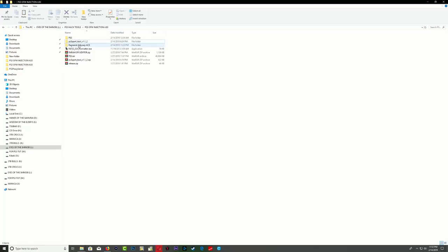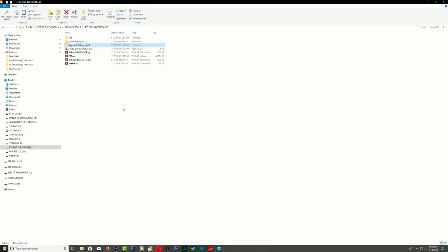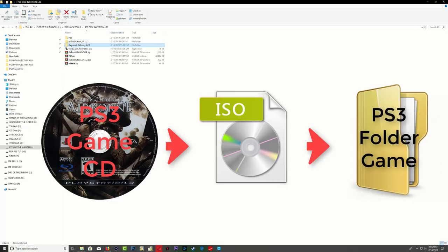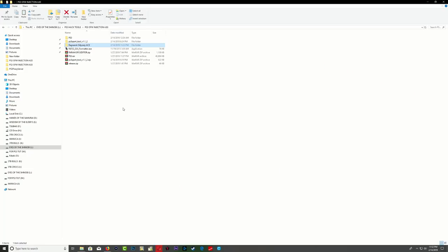Also keep in mind this will only work with folder games — extracted disc games. If the game was extracted from a PS3 game CD it will work. If the game was extracted from a PS3 game CD and then converted to an ISO, all you have to do is extract the ISO and it will still work. PKG extracted games will not work — it has to be extracted from a PlayStation physical disc. That's the only file format that will work for this method.